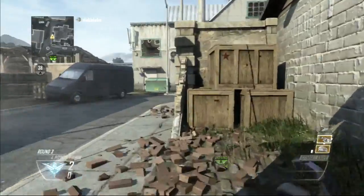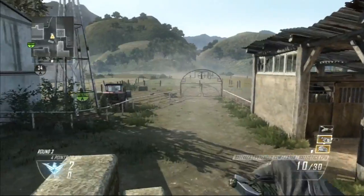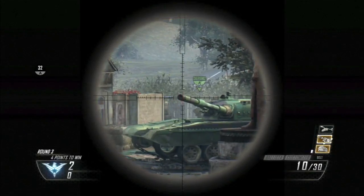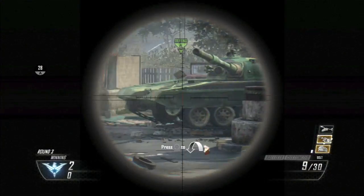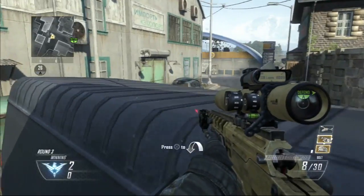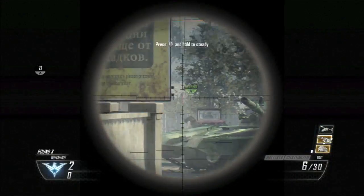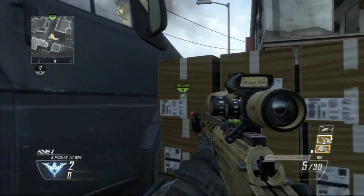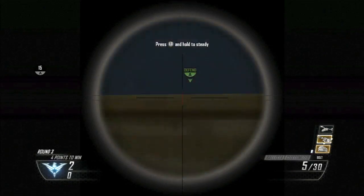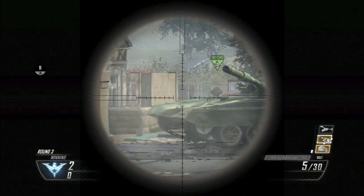Then you can run over here - you've got to run around and make sure you don't meet up with the person you're 1v1-ing with. You can either do it right here - you can see the bomb, I'm pointing at it. You can come right here, go on top of this van, and see them planting or defusing. You can stand right there, and when you're not aiming at the bomb you could go prone right there, but then get on top of these boxes and you'll be able to see them.